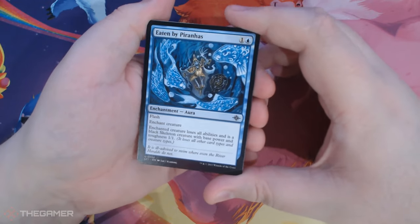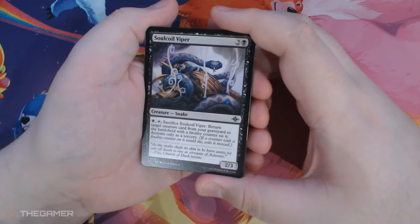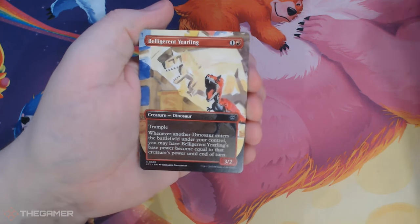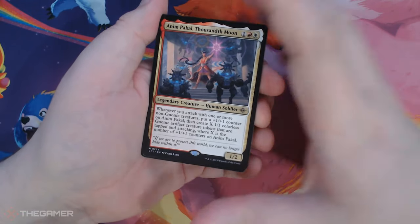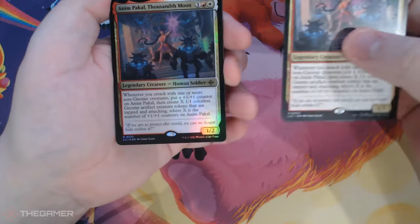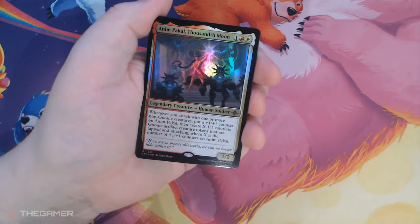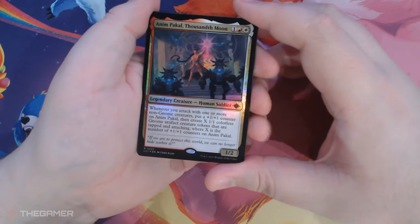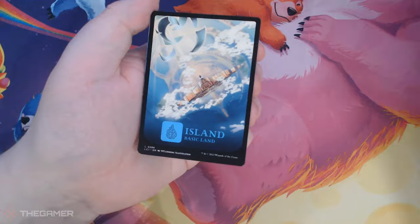Eaten by Piranas, Soul Coil Viper. Ooh — Full Art Borderless Belligerent Yearling. Dinosaur. Anim Bakal, Thousandth Moon. And a Foil Anim Bakal — this is a draft pack. I don't think I've ever seen two of the same card in a draft pack before. And the Full Art Island.